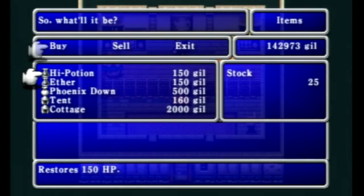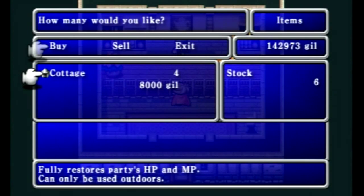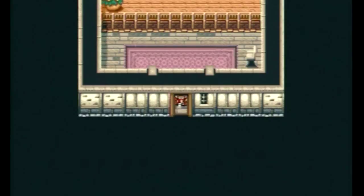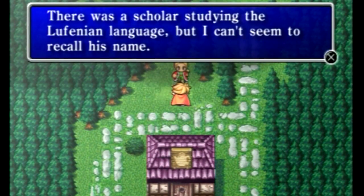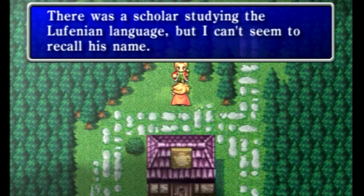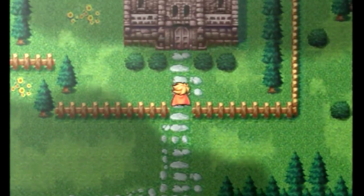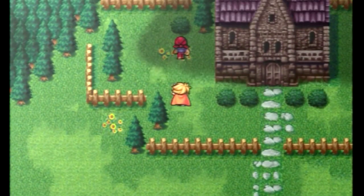Items are about the same, although now we can finally buy cottages, which is nice because that'll allow us to fully heal outside of dungeons on the world map. So we don't necessarily have to come back to an inn. We're also going to a particular town where we can't understand the language of the citizens, so we'll have to find someone who can help us interpret that.